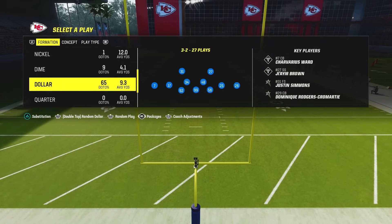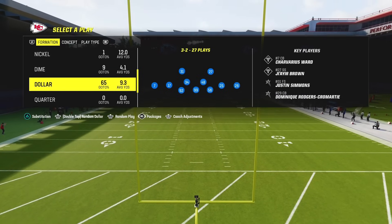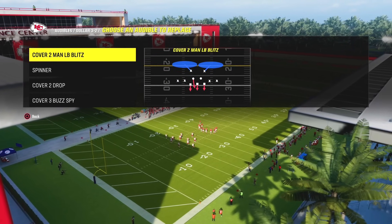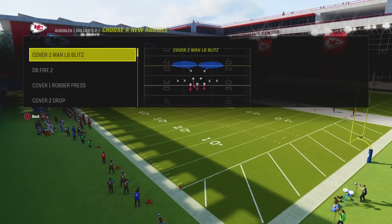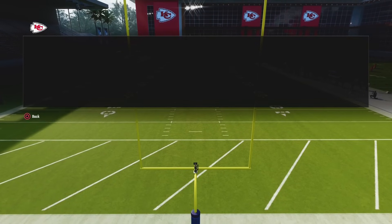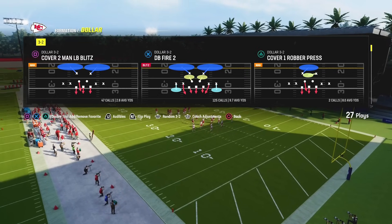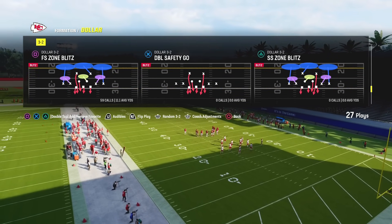You must set your audibles correctly because this defense is so remarkably simple that 90% of the time you won't have to make a single adjustment besides an audible. Once you press the left trigger in the formation menu, switch the first audible to DB Fire, the third one to FS Zone Blitz, and the last one to Cover 4 Drop. Every time you come out and run this Heavy Box Dollar, you want to come out in the play Double Safety Go.